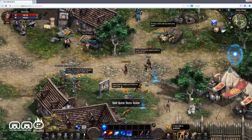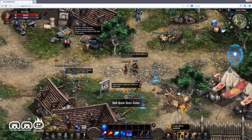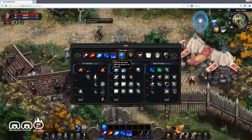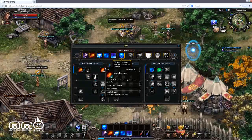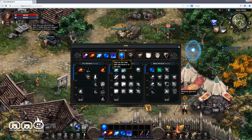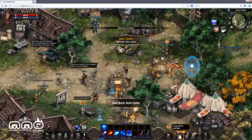Hello and welcome back to another first impressions video brought to you by MMO Play. Today we're taking a look at a free-to-play browser-based game called Arcane Hearts. This is a fantasy RPG playable in a browser — just gotta get a Flash plug-in going and have at it. It's going to feel a bit like an isometric action RPG, kind of like Diablo, Torchlight and whatnot, but with an MMO.